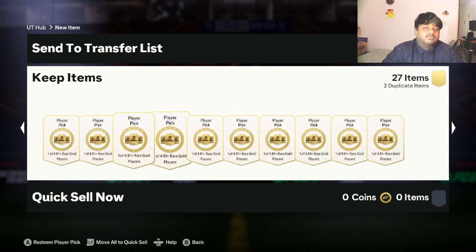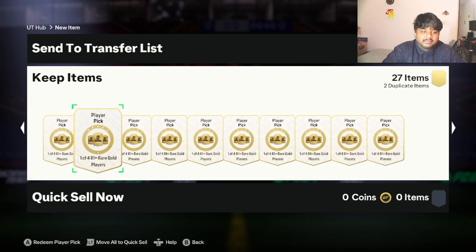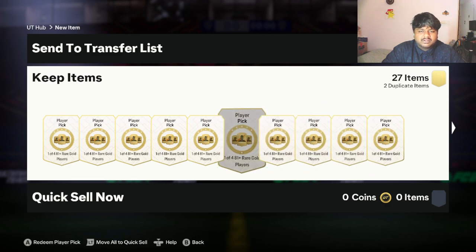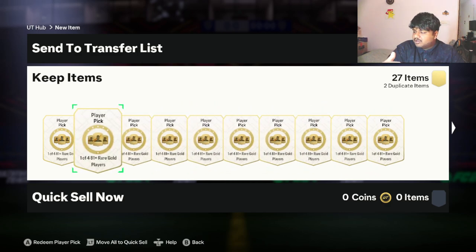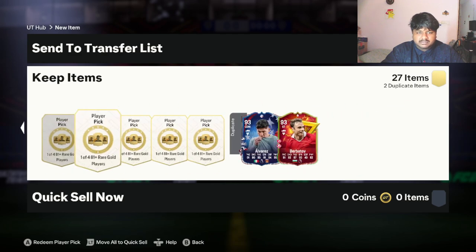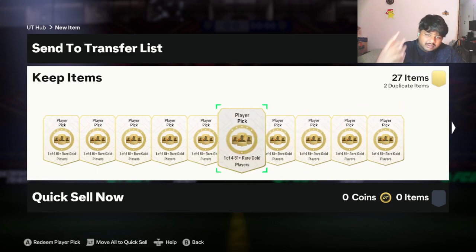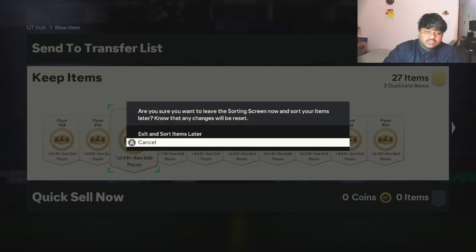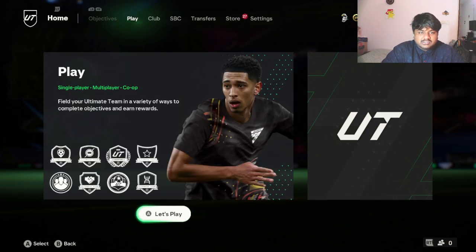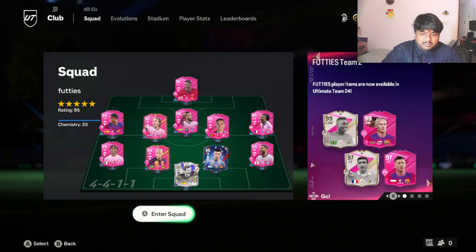Before we move on, we have 25 of these player picks — one of four, 81 plus. If you guys saw the previous player pick video, the one-of-three 83 plus, we got some crazy cards. I'm waiting for Footies Team 3 to release. Once it's released I'll be recording and streaming live on Twitch at twitch.tv/mrfrin19, and it will be posted on the YouTube channel as well. We are so close to 400 subscribers — this channel has been doing really well and I appreciate everyone who watches and subscribes.